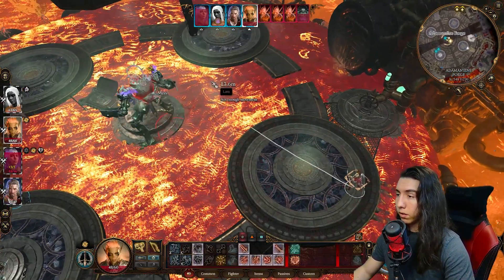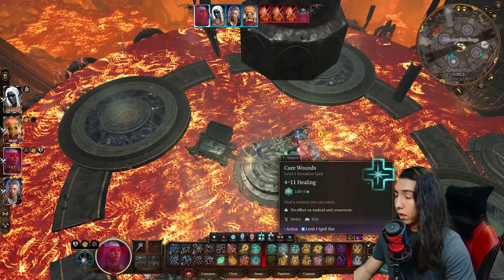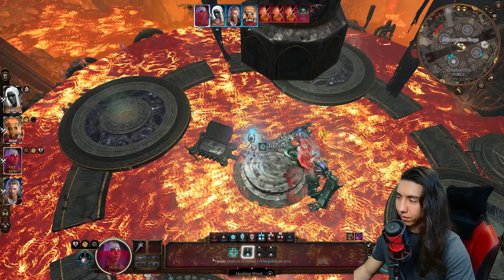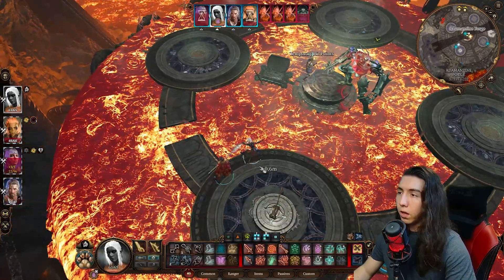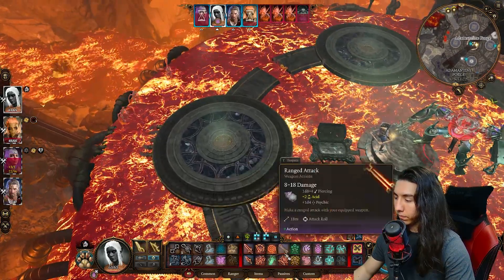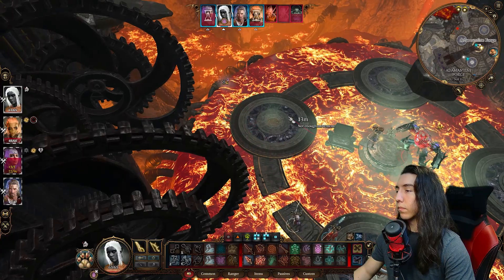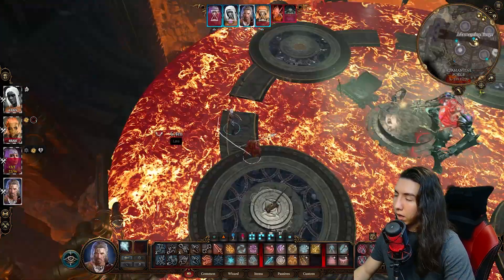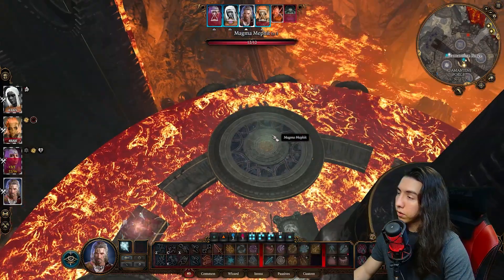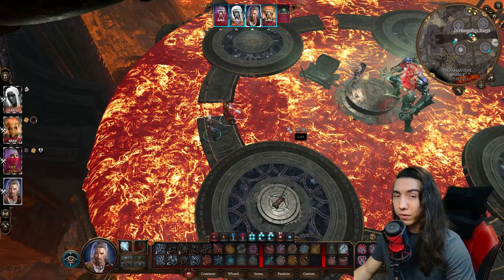We'll get it hit one more time. Threat assessment is moving once more. Lysel, keep healing yourself since you like to step in the lava. Now we can have Gale and my MC take over the methods. Two more down. Let's get Gale a little closer, and one big Magic Missile should do the trick. All of the adds have been taken care of. They do explode if they're in your face, so I highly recommend using ranged attacks to kill them.